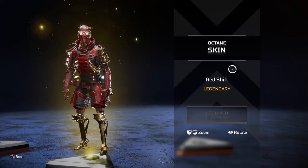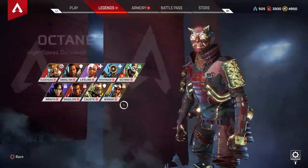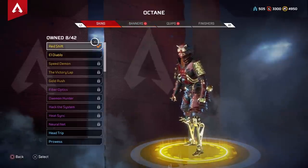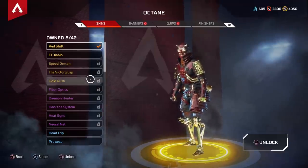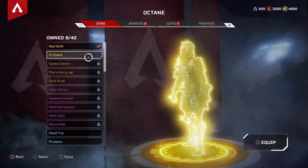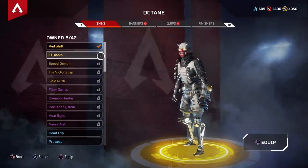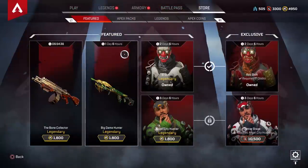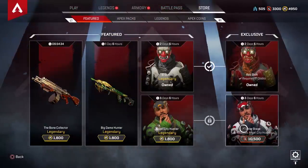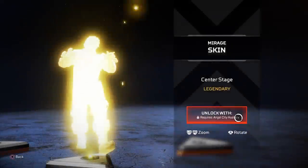I actually saw a teammate using this not too long ago and I thought it was an incredible skin, and I really wanted to buy it. But if you look at the legends, it's not listed as one of the original four legendary skins for Octane. You actually need to buy El Diablo first, or own it from an Apex pack, and then you can go to the shop and upgrade it for ten and a half thousand legend tokens.